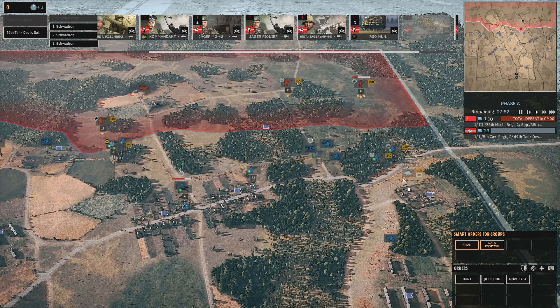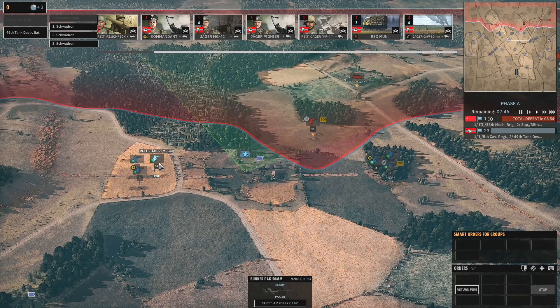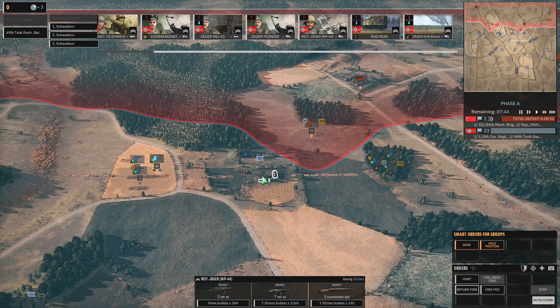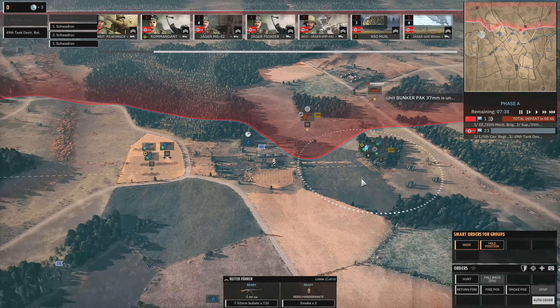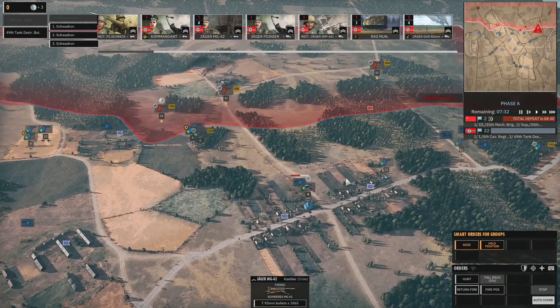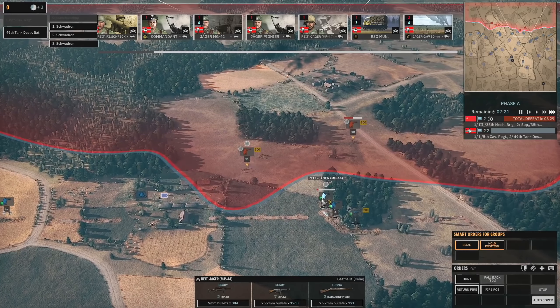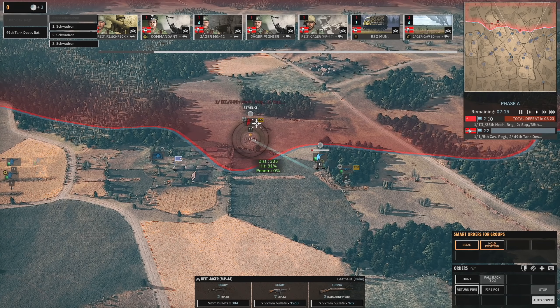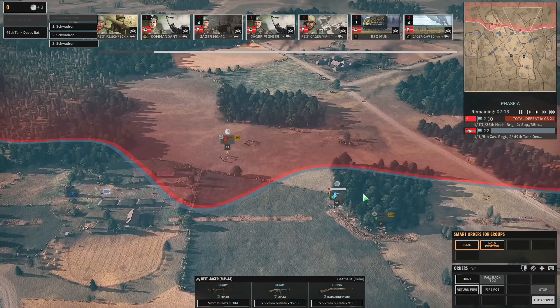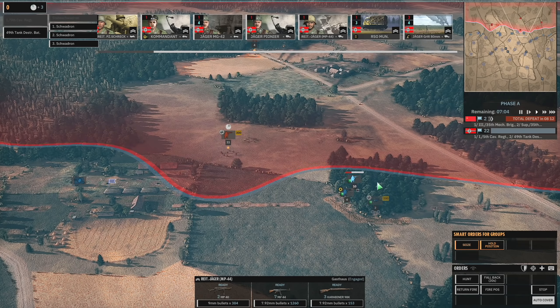Maybe worth bringing in the Marder just to help cover from the top there. This is a little bit of a problem — the Strelki getting close to the bunker. Maybe I have to have my Light Jäger move across, or I could move these Light Jäger into cover here. This MG42 might get line of sight at some point as well. Those are using their MP44s at the moment which isn't really what I want — I'm going to put them back into cover.